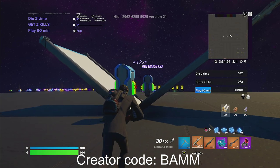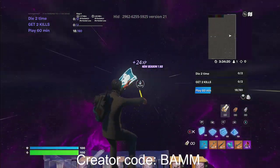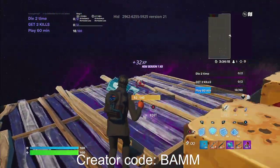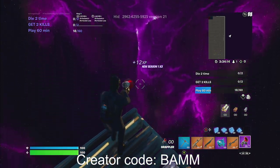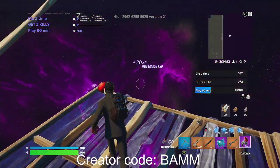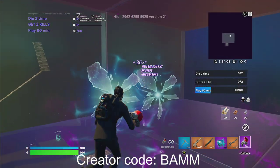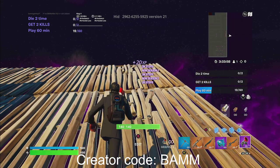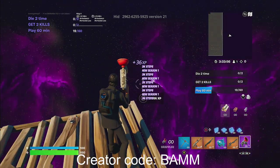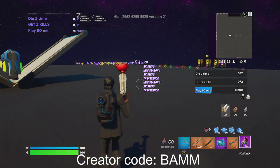You guys are going to go right behind the Shadow Tracker vending machine and click 'Earn XP.' Then go to the exit on the right side — this is going to give you AFK XP. Then go right here in between the Shadow Tracker and that vending machine, build out two or three and it'll say 'Earn XP' right there. Head back in to the Shadow Tracker, go to the right side — it'll say 'Earn XP,' go ahead and hold that. Now you guys can head right back into the map.